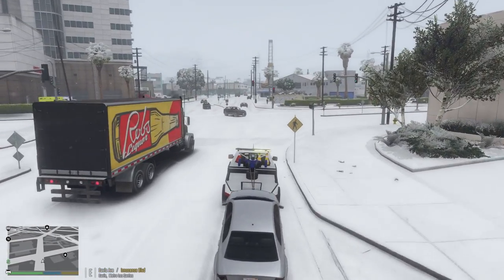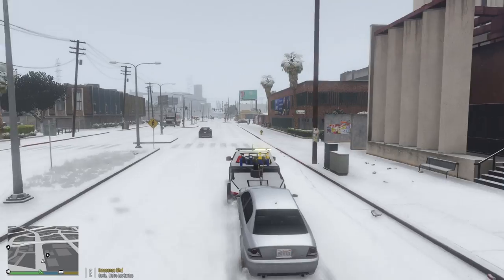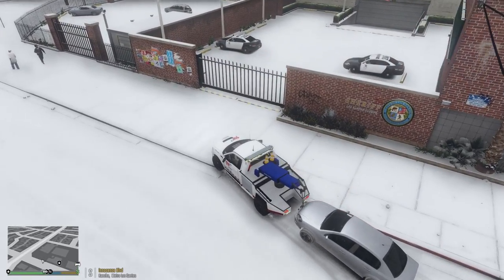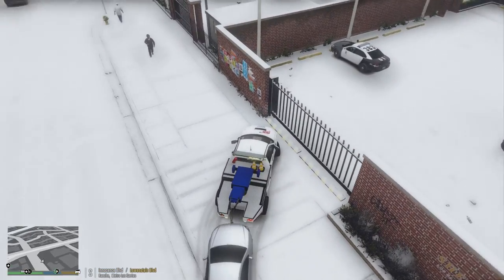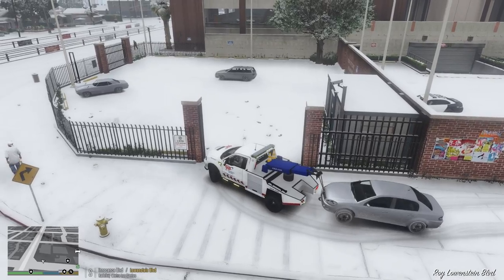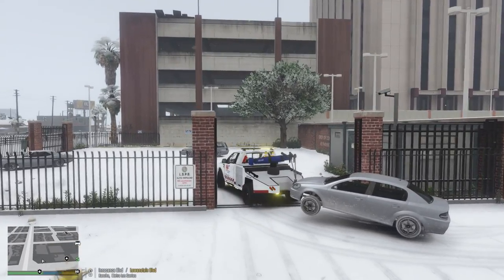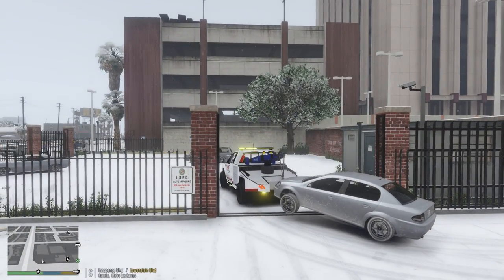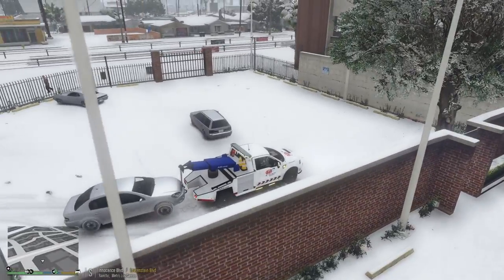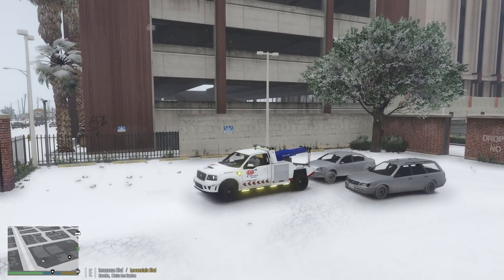All right, this is gonna be another good tow. I'll bring it into the police lot if I can — I'm not sure it's going to open up for me. It will not. I believe you have to be in a police car for that gate to open. So we'll take it here — this is the LSPD Auto Impound, actually. 'No unauthorized entry — 24-hour CCTV in use.' We'll park this one right next to the other car we just brought here and let's unhook it. Perfect.